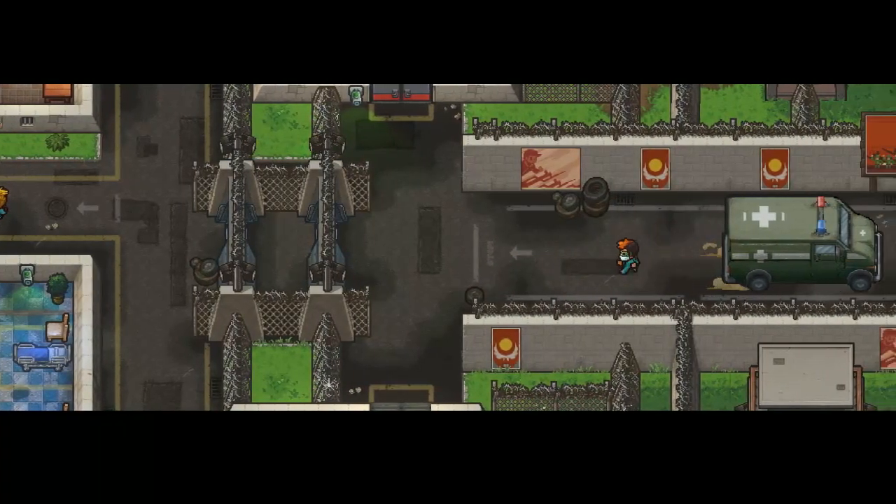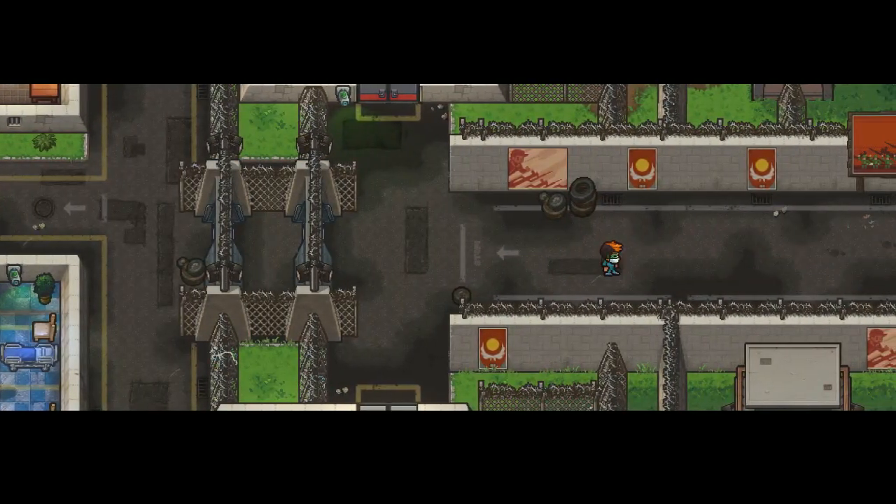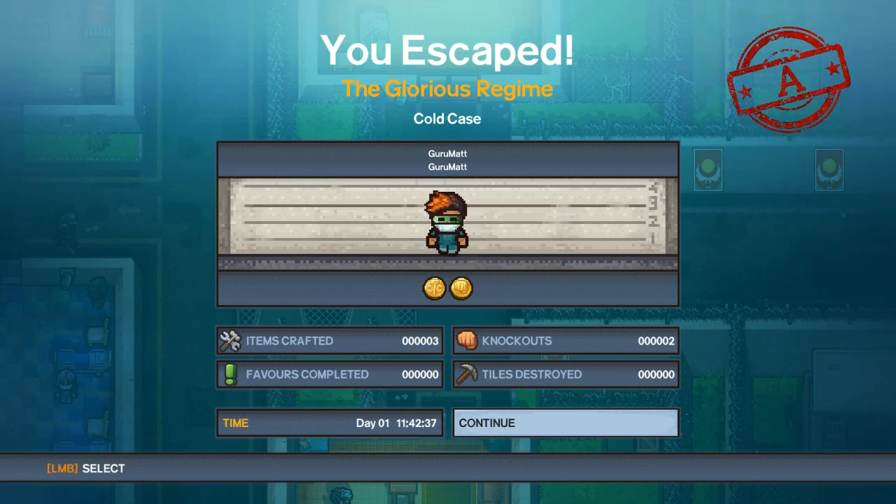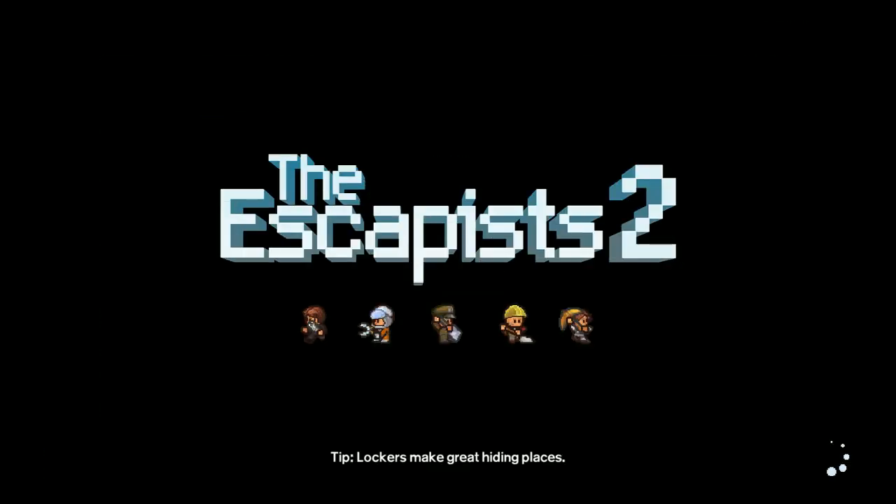So after spending 140 years away from Earth, crashing in North Korea, and then escaping — I'm finally free! The total time on my timer is a lot — it says 224 minutes. So that's how long it took me to get through everything.